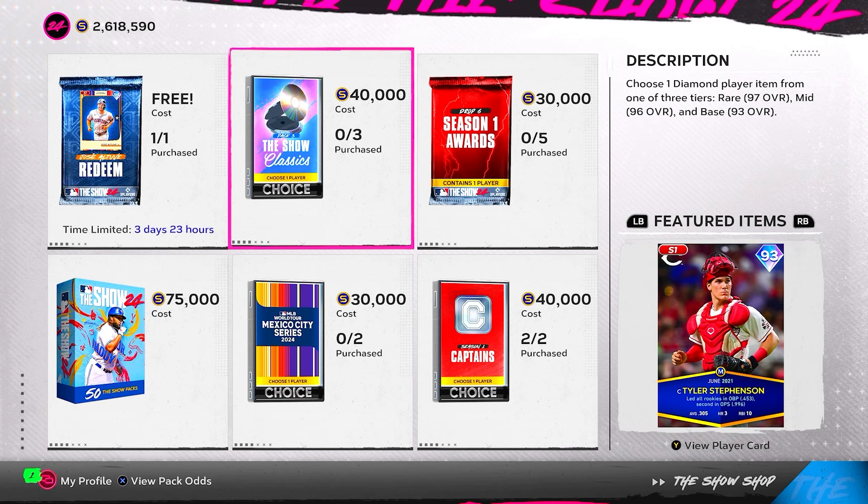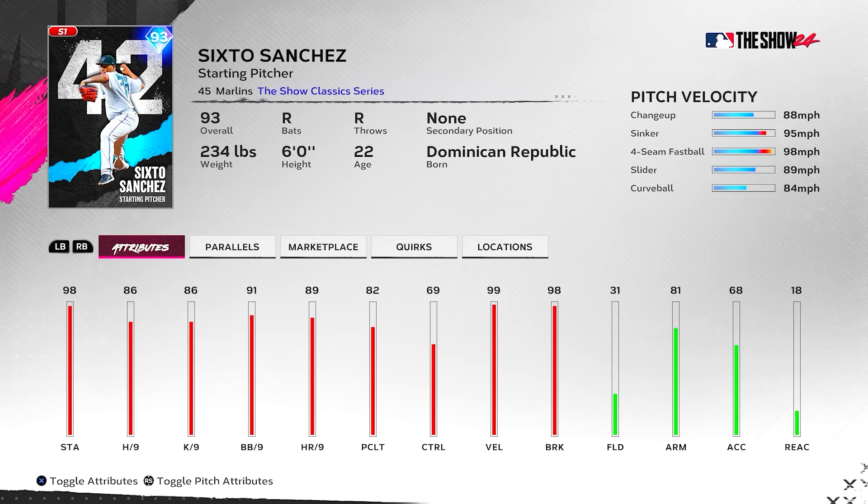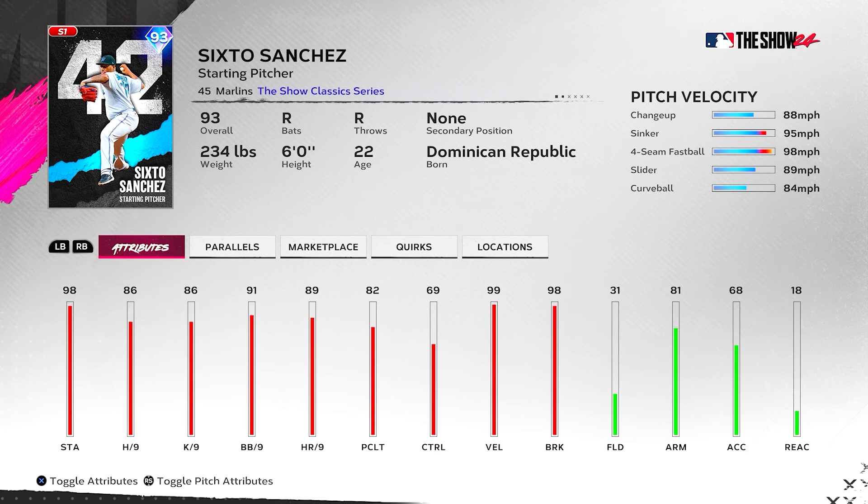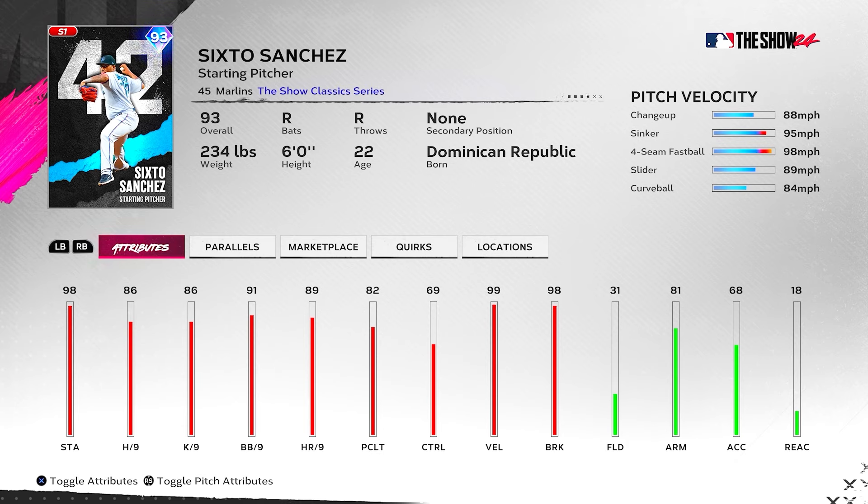Six-Oh Sanchez — a flashback at its finest. We haven't had him in a long time because he just hasn't pitched until this year. He's got a changeup, sinker, forkball, slider, curveball mix — outlier on the sinker. 98 stamina, but 86 hit per nine is low and so is the pitching clutch. He's just not gonna play in my opinion — too low hit per nines, especially with 99s dropping next week.